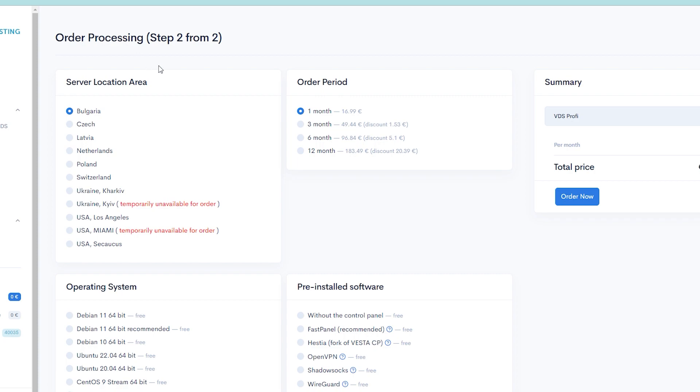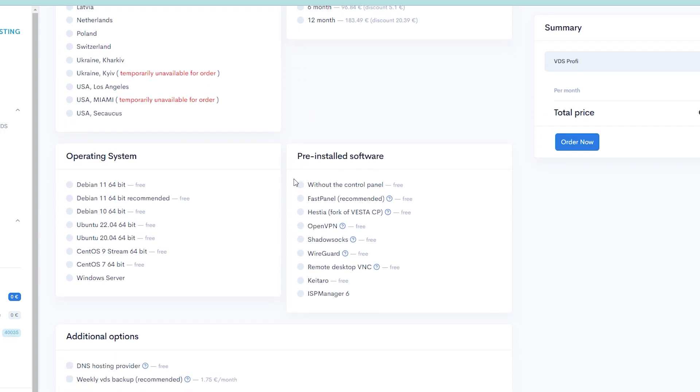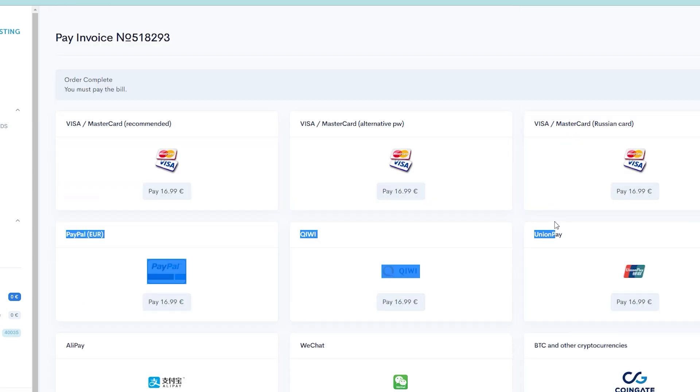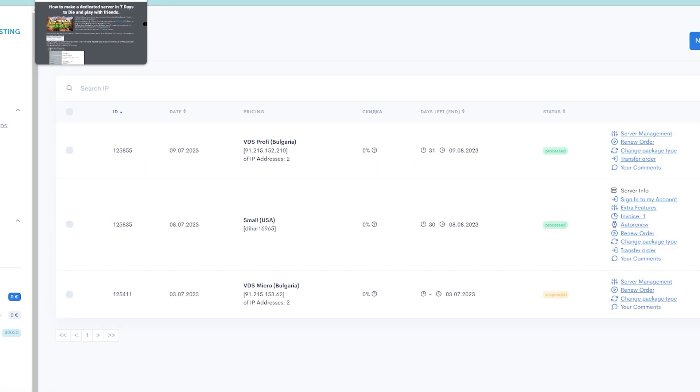I'm already in my account and I've already bought a VDS, but you need to choose any location you want. Some locations are a little bit more expensive than Bulgaria, Czech Republic, etc. Here we need to click 'Without Control Panel' and we'll use Ubuntu — it doesn't matter which version, it can be Ubuntu 22 or Ubuntu 20. Click Order Now, accept the conditions checkboxes, and choose your payment method.